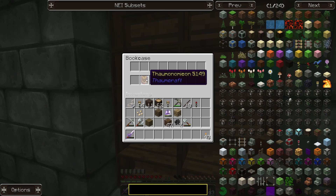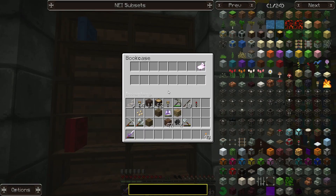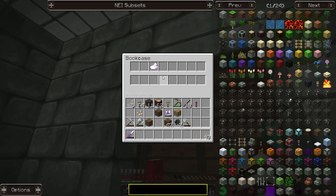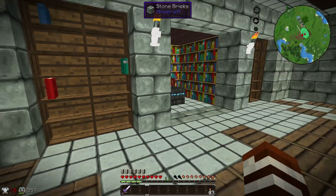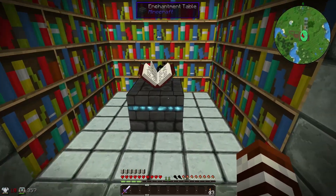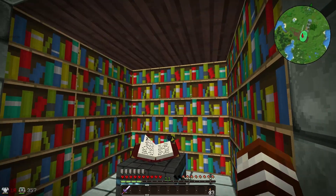Over here we have my books. This was a thornomonomicon which I found in the dungeon - lucky me. That's where I thought, it's kind of a sign that I should be going towards thorncraft now. There's my chatting table which I got when I went on the dungeon run with Lycanite.